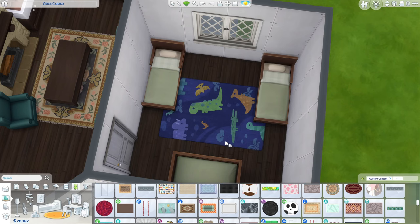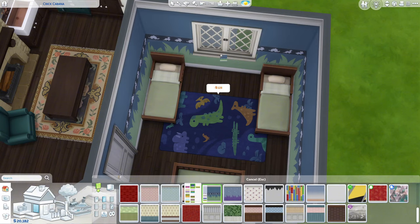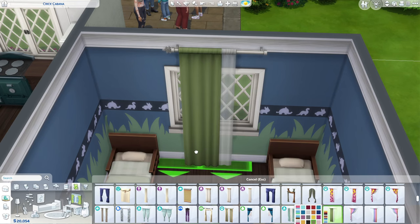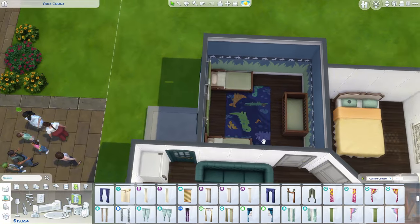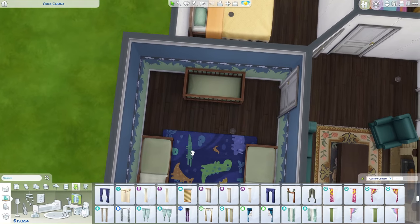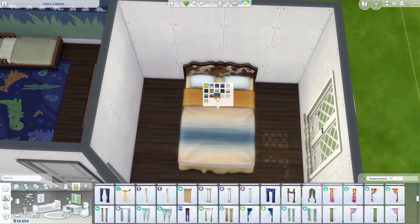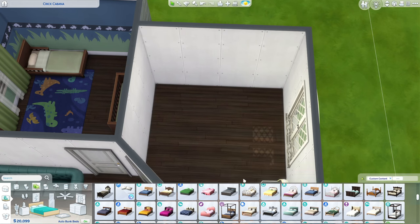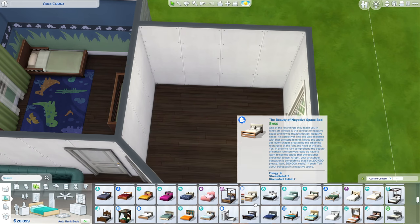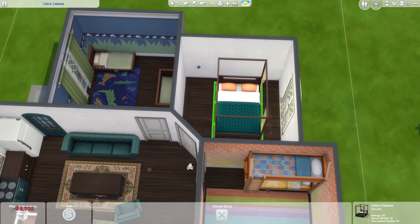The dinosaur wallpaper from base game — yikes, 128 simoleons. We have money though. These curtains are 200 but I really love how they look so maybe I'll splurge on that. The infant doesn't really need anything — it would be nice to have a changing table but we don't have to. For the parents bedroom I kind of want to splurge on a bed, but I don't want to pick a bed and then realize I can't afford it and it doesn't match.